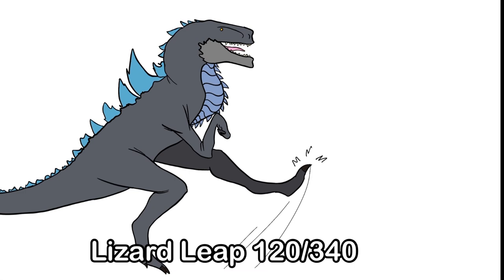For Zilla's fourth attack, he jumps into the air and kicks anything in front of him. This isn't a very spammable attack, but it does okay damage.